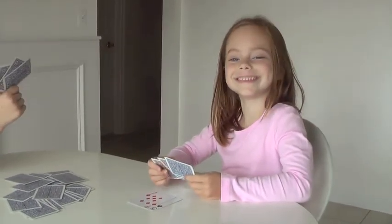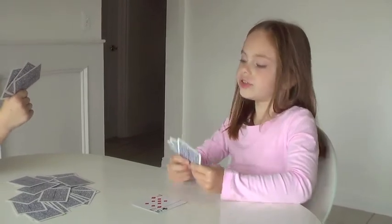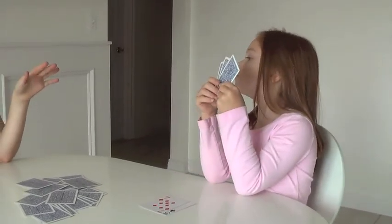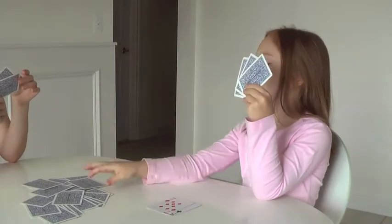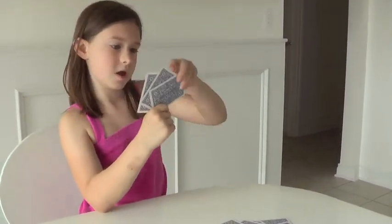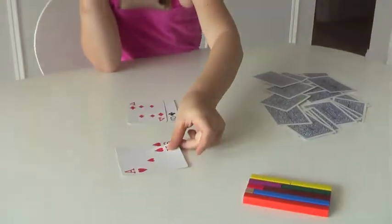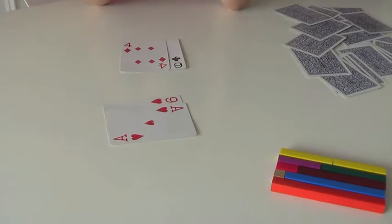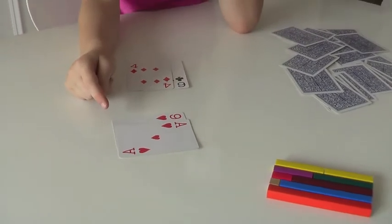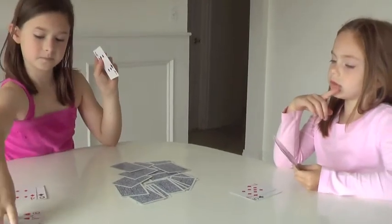Zoe brought me two. Zoe, you have a five. Go to the dump. I thought the ace was a six — four. No, ace is a one. I mean, I saw the ace as a four. So she said 'go to the dump' instead of 'go fish,' and there is the dump.